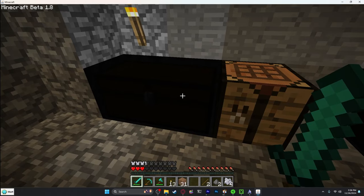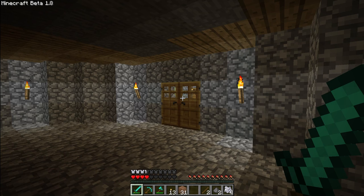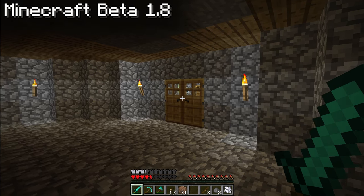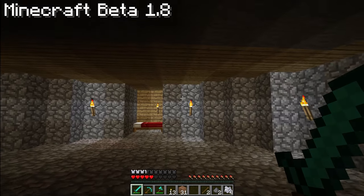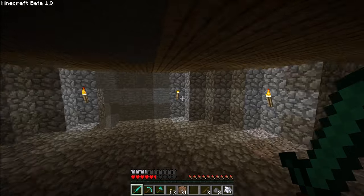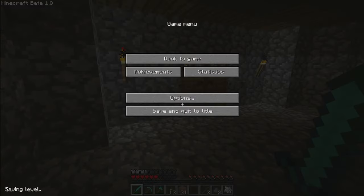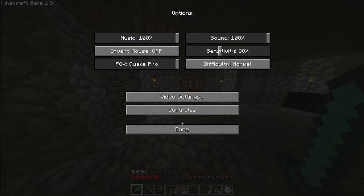First of all, since we've upgraded - as you can see in the corner, let me full screen - we now have beta 1.8, which means we can now block with our swords. That's very cool. We can now sprint, which is massive. We have FOV options, so I can finally turn mine all the way up.